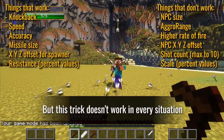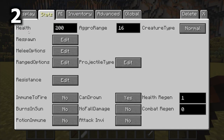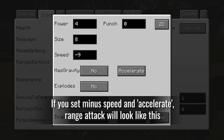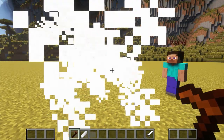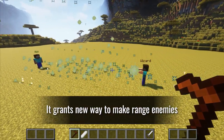But this trick doesn't work in every situation. If you set minor speed and acceleration, the range attack will look unusual. However, it grants a new way to make ranged enemies.